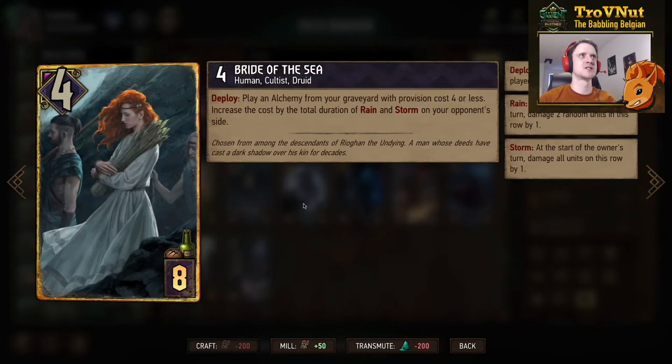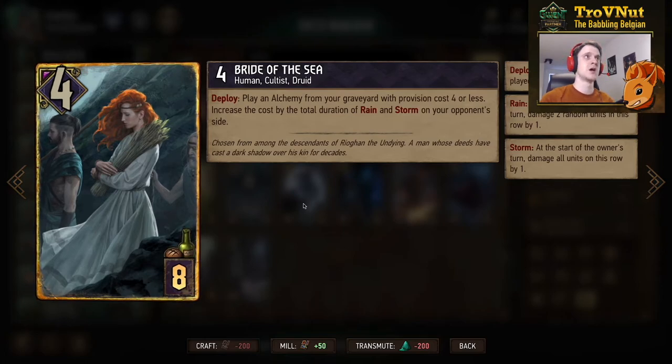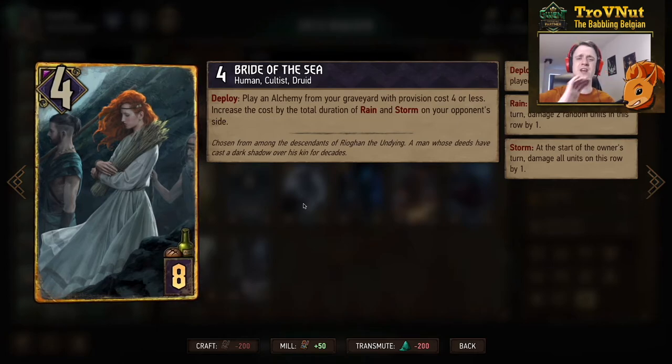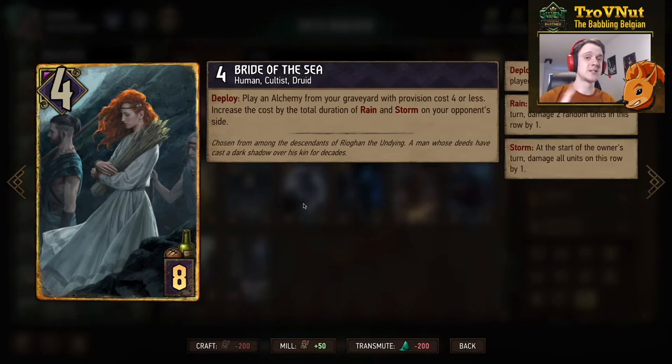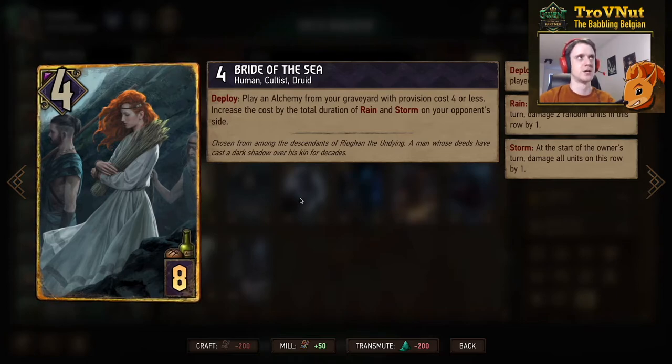Skellige again: four power, eight provisions — the Bride of the Sea, another Druid joining Skellige. Her deploy is amazing: play an alchemy card from your graveyard with a provision cost of four or less, and you can increase that provision cost by the total duration of Rain and Storm on your opponent's side. For example, using the Rage of the Sea leader ability gives four turns of Rain, so you could pull an alchemy card of eight provisions or less — such as Sigdrifa's Rite, the revive alchemy card — buffed up to eight provisions, usable immediately to get another Sigdrifa's Rite. In a Druid alchemy deck she's an auto-include; it's just too good a combo to pass up.